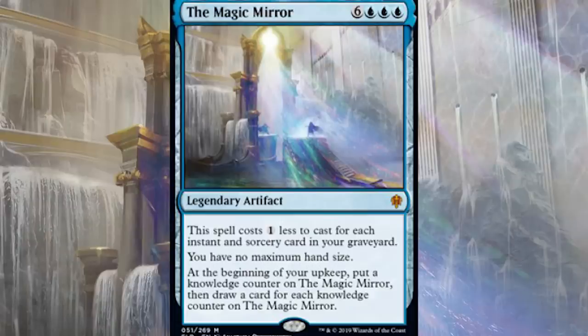So you have the first ability, which to me represents the mirror thinking, 'You have information that I can use — I'm interested in this.' The second ability represents the mirror making you capable of having access to infinite knowledge — that's why there's no maximum hand size. Your normal constraints are widened and your horizons are widened by having possession of this Magic Mirror and the knowledge contained within. And obviously when it comes to the next ability, where you put a counter on it each turn during your upkeep and draw cards equal to the number of counters on it, that to me is like: the longer you commune with the mirror, the more rapidly you're able to sieve through all the different secrets it has to find the knowledge you specifically want. The more you attune yourself to the mirror, the better it overall works for you.